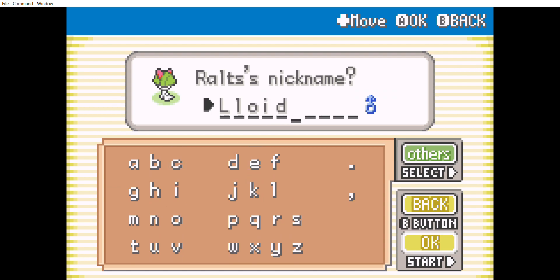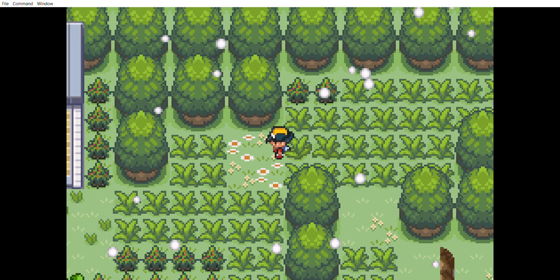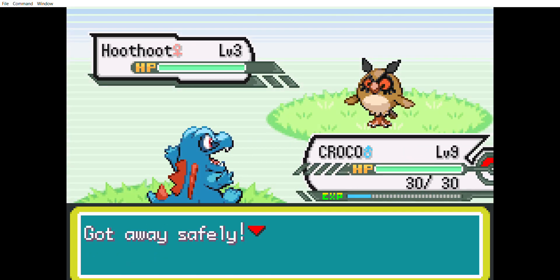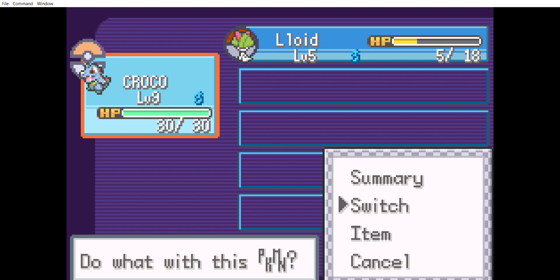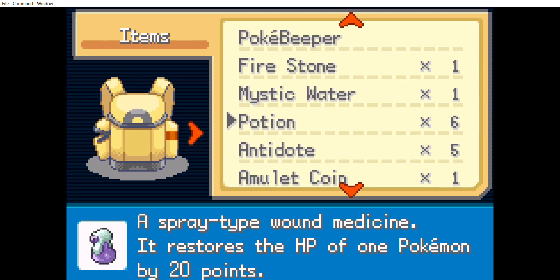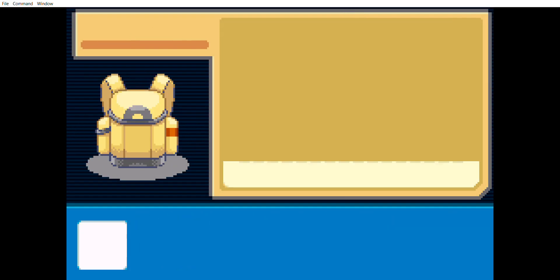I do name this Ralts 'Lloyd,' like the intended spelling from the original Mother games. The ROM dump English translation of Mother 1 spells Lloyd's name with an I instead of a Y, which I always find funny. I do give Ralts the Amulet Coin here because he's definitely deserving of it — he will be one of the Pokemon that ends up at the front of the party a lot and becomes basically one of the main hitters of this playthrough.